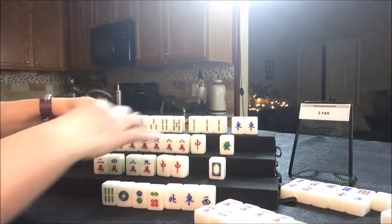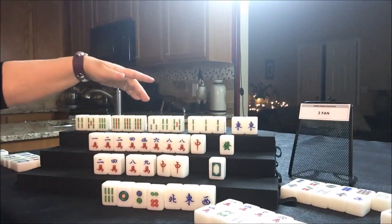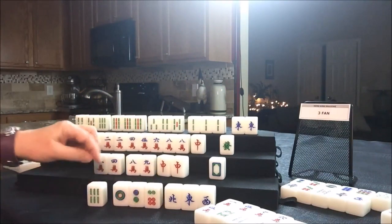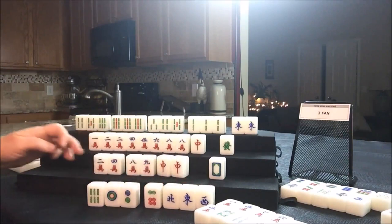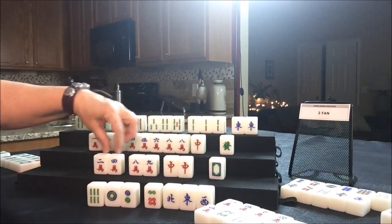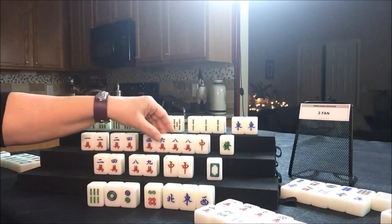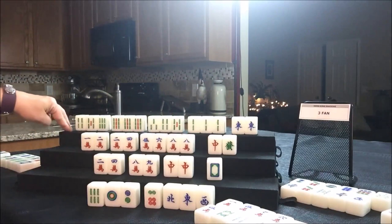Chow, pung, chow, pung, pair — half flush, three fawn. They have no flowers, so that's four fawn. They won with a four fawn hand! This player down here had one discard to get to a half flush; they needed to pair up these winds. This player was pretty well set — they had a pair and needed to chow to get ready. This player up here had all potentials and two dangerous discards. North wins — one.